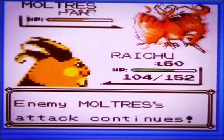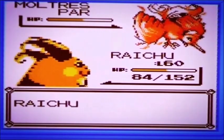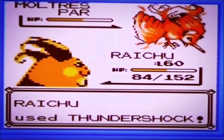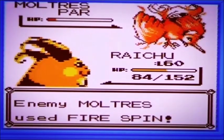Its attack constantly goes on and on, which is really annoying. It's fine - you can always change your Pokémon - but as you can see, Moltres is paralyzed, which is fantastic and exactly how I want it.